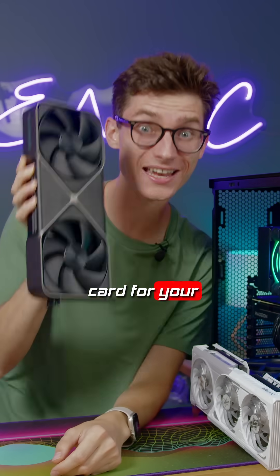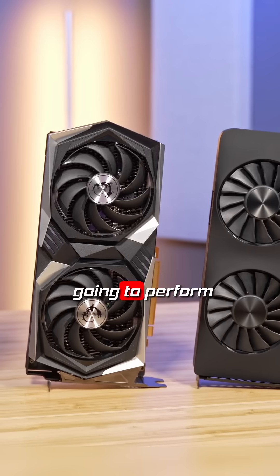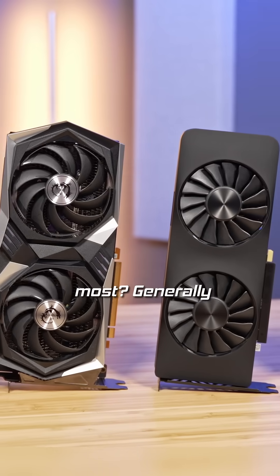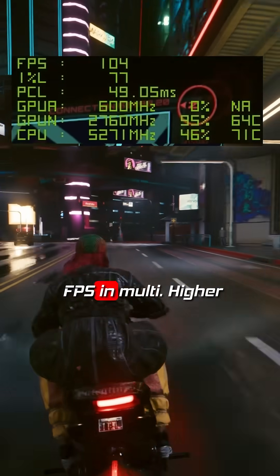How to pick the perfect graphics card for your gaming PC. Firstly, FPS is king. How is the graphics card going to perform in the games that you care about the most? Generally speaking, you want at least 60fps in single player or 100fps in multiplayer.